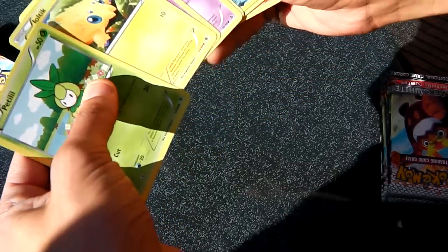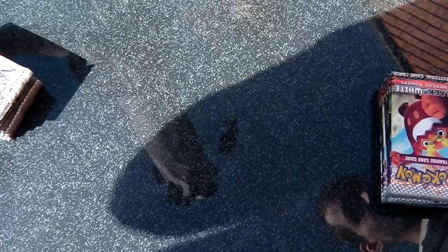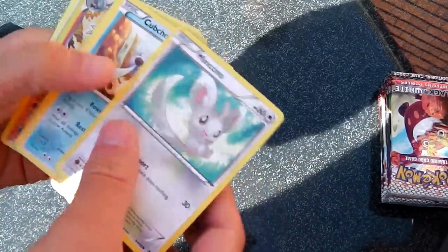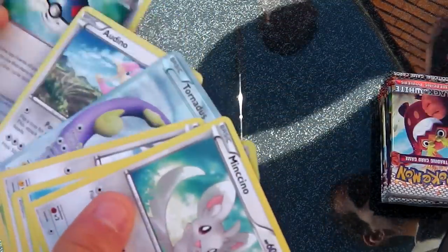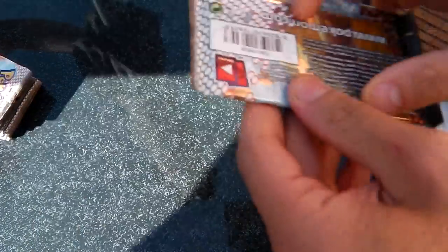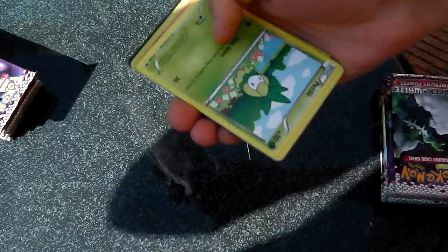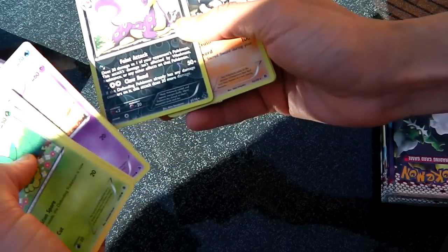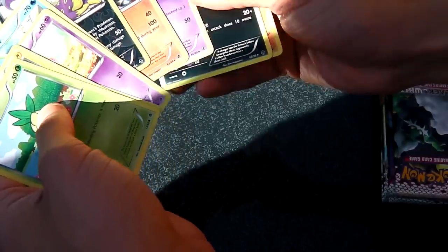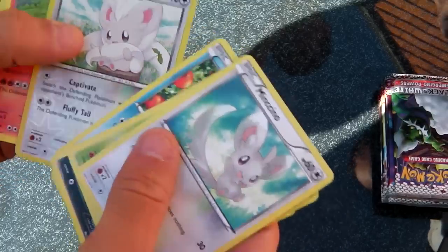We've got a Basculin and a Cinccino. We have a Krokorok and then a Full Art Tornadus. And a Granbull as well. We've got a Liepard and a Terrakion — and no catcher. We still need a third catcher. There's a Cinccino and a Darmanitan.